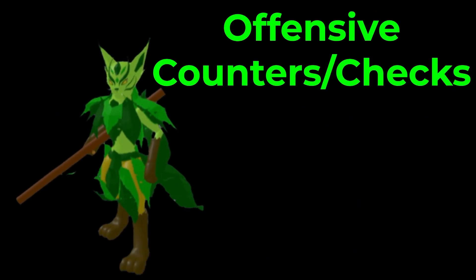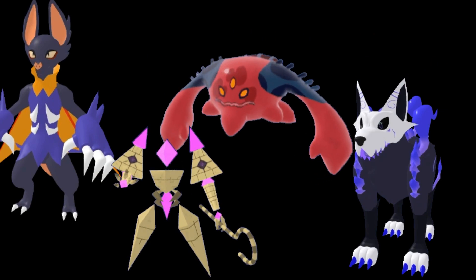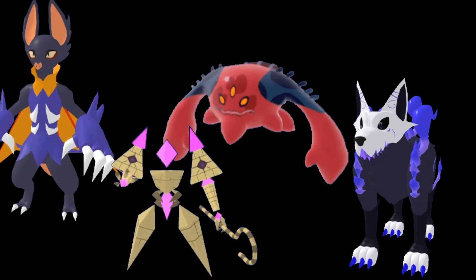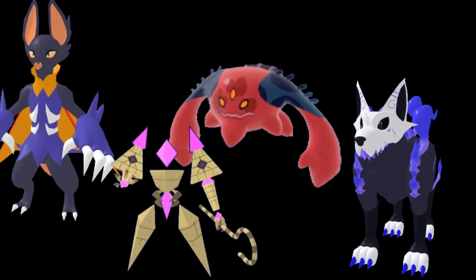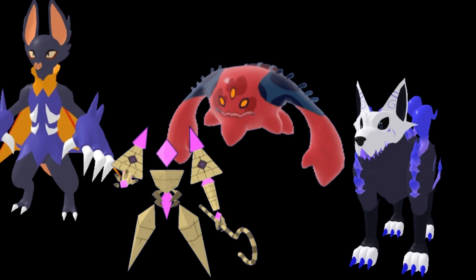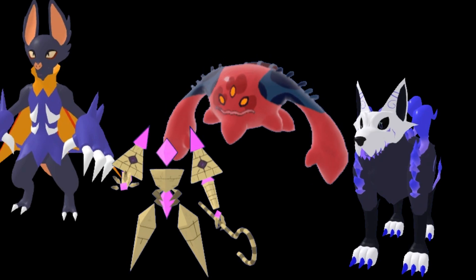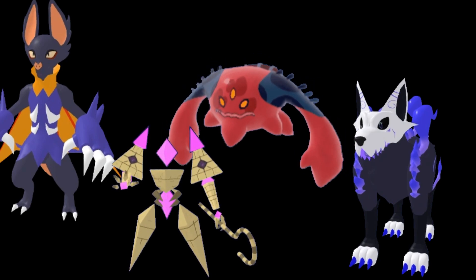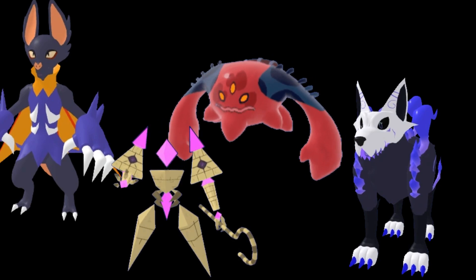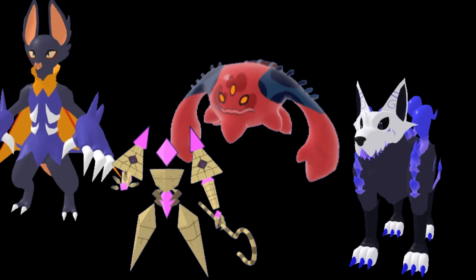Offensive counters and checks are a lot better because Mind and Spirit types are going to be your main way of dealing with Tautab. You want to run these guys to make sure they're faster than Tautab. Stuff like Cosmere Cracked and maybe Cosmere Unleashed is pretty good because they do have enough bulk to tank some hits from Tautab. Spirit types are best represented by Revanine and Wendelin, mainly because they can switch in on Jungle Jutsu. Ferroglyph is also a good option because of its coverage and its Mind type coverage.